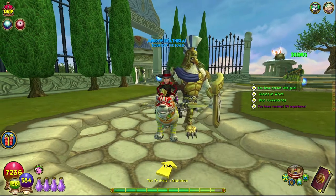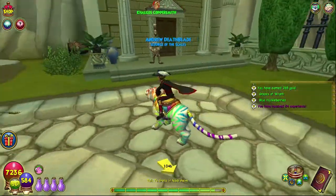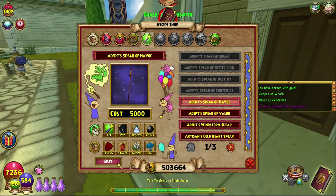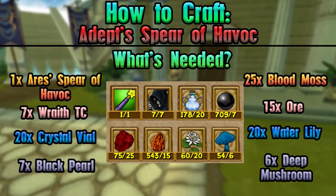Hello and welcome back to the Craft Box, my name is Brent and today we are on episode 93 of the Completionist Crafters series. Today we are in Aquila again and we are crafting the Adept Spear of Havoc. As always, everything you need is on screen, all of the requirements and all of that jazz.